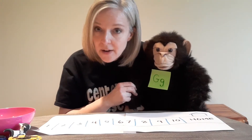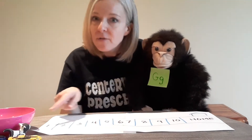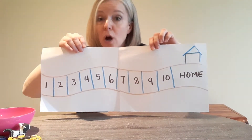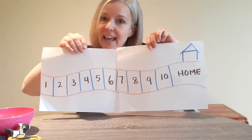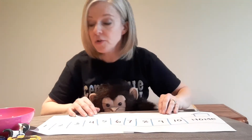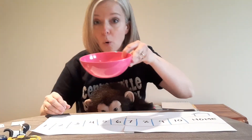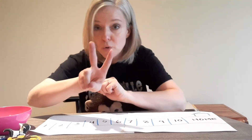Gabby and I are going to show you how to make a game from things you have at your house. Here's what you'll need: two pieces of paper — I drew a road on mine and put numbers 1 to 10. At the end is a house — that's for the winner of the game. You also need 12 little tiny pieces of paper, a bowl or a bag to put your papers in, and two toys.